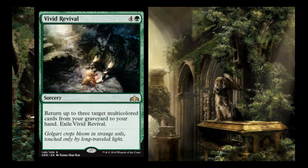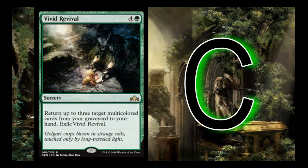Vivid Revival: return up to 3 target multicolored cards from your graveyard to your hand, then exile Vivid Revival — for 5 mana. I give it a C, but it really could be an F or a B — it's very hard to evaluate and depends on your pool. If you have multicolored removal spells and multicolored creatures with relevant effects, this could be a really good late-game card. In Constructed, I could see it making waves similar to Seasons Past.